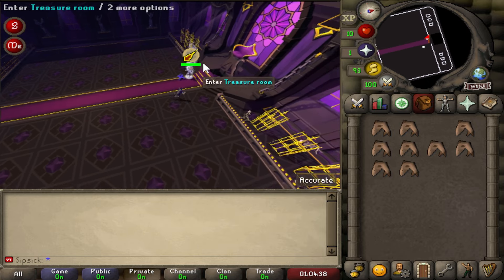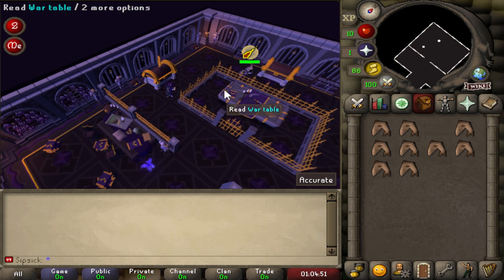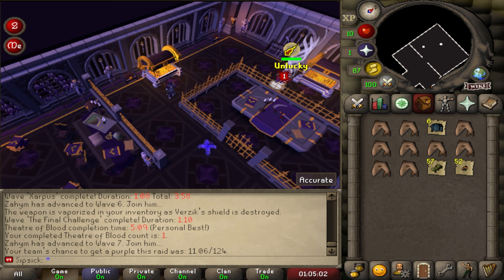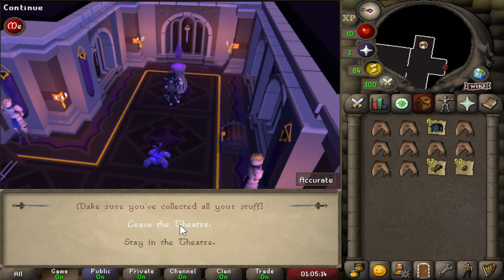We actually finished the TOB — now we have the treasure room. Unfortunately it seems like we didn't get a purple for either of us. We got some loot from the run, but nothing too special. But as you guys can see this server is very well implemented — both raids.